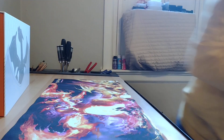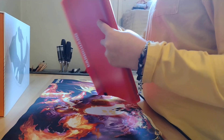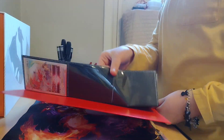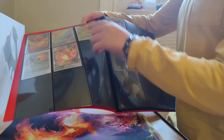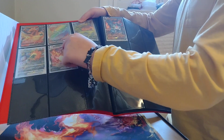Now let me get my card binder so I can show you guys my Ultra Rares that I got today. So in the box, it automatically comes with Charizard V, Charizard V Star, and Charizard V Max.